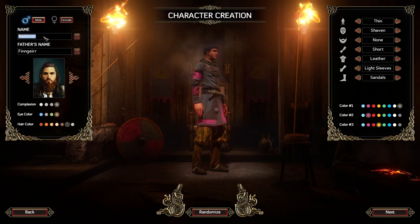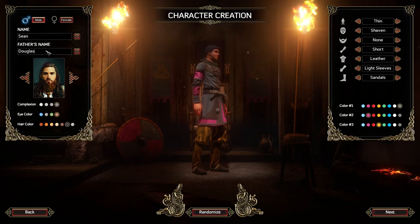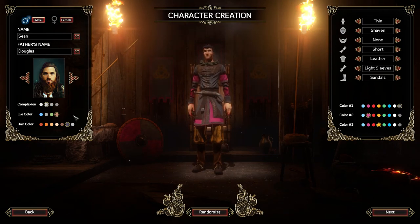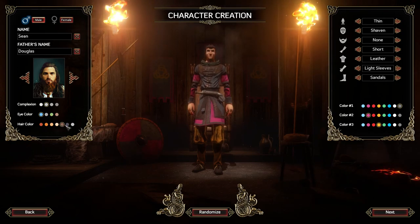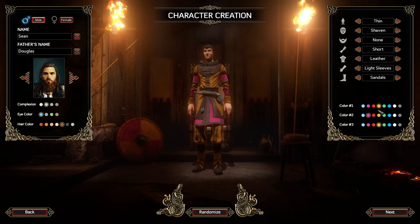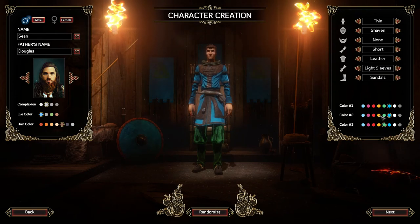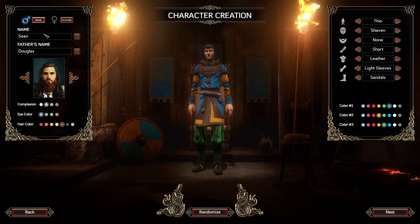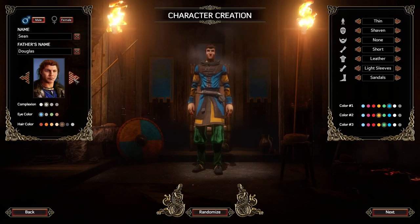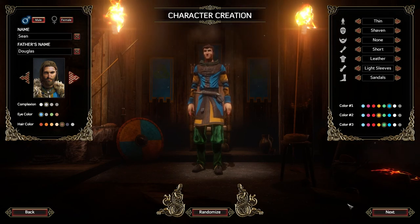My name of course is Sean and my dad's name is Douglas — actually Doug, but Douglas will look better when it comes into the game. My eyes are blue and my hair is brown. Let's go blue and yellow like that — that looks good. I think I'm not that blonde, so we'll go with that one. There is the appearance of our character.